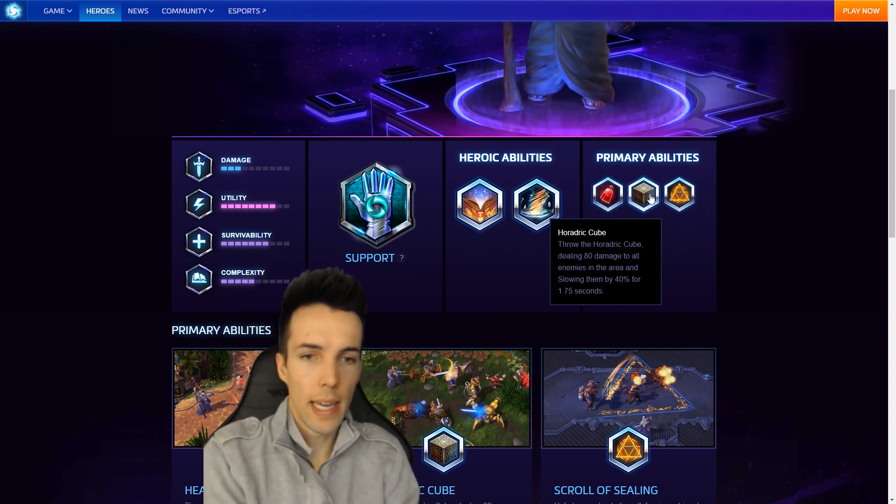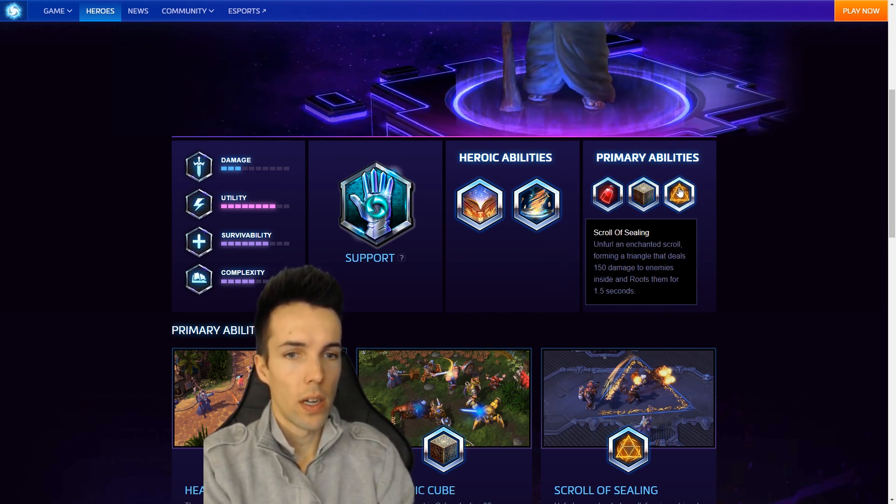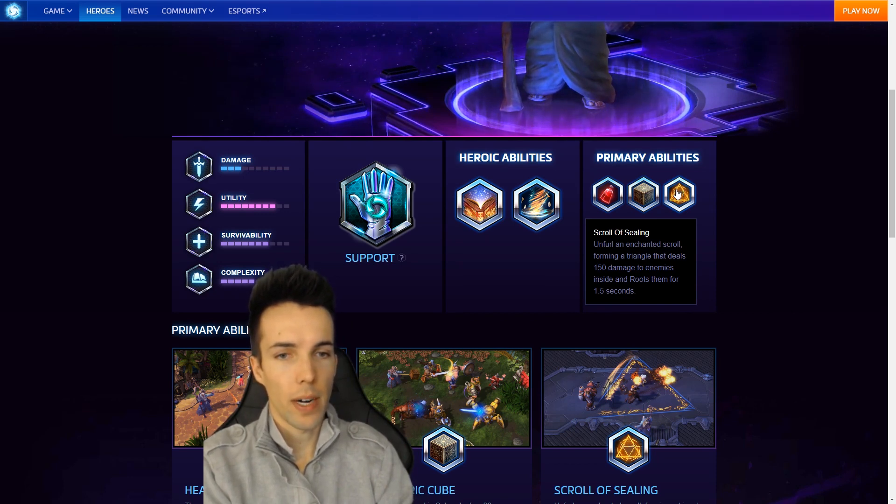Throw the Horadric Cube dealing 80 damage to all enemies and slow them 40% for one and three-quarter seconds. Unfurl an enchanted scroll forming a triangle that deals 150 damage to enemies inside and roots them for one and a half seconds, but it doesn't say how long it takes for the triangle to form.